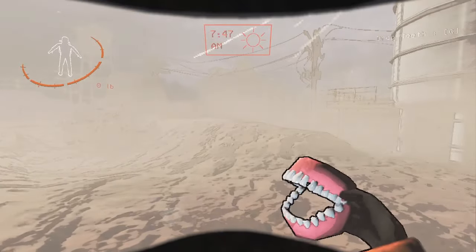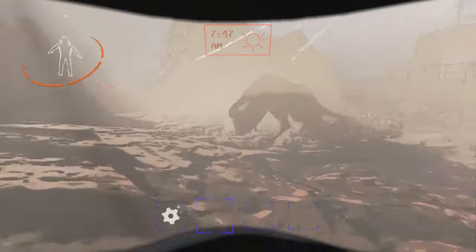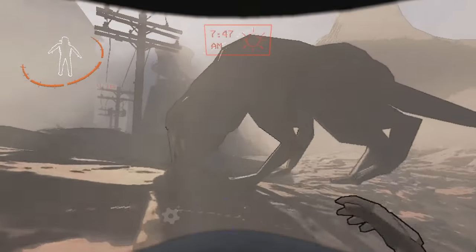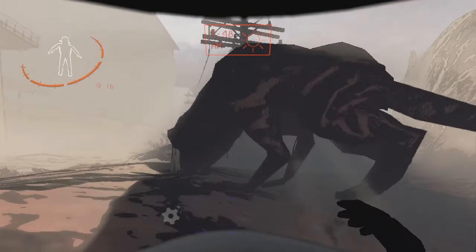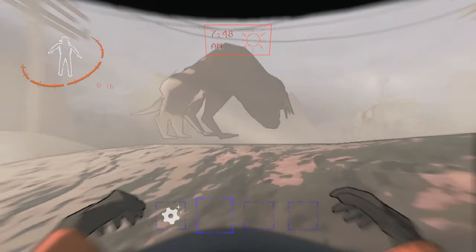Next, teeth actually don't make noise when they're not in your hand. So if you're next to a dog and you just don't have the teeth in your hand, as long as they're not in your hand — even if they're chattering and in your pocket — it will not alert the dog.